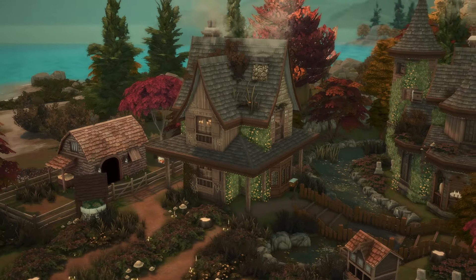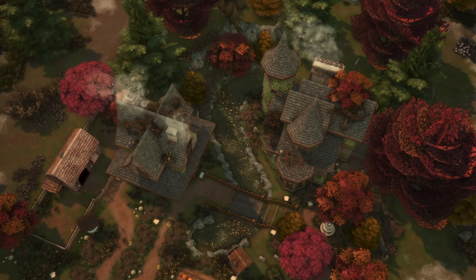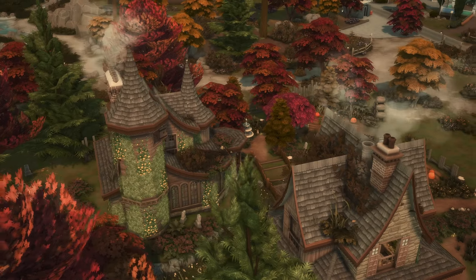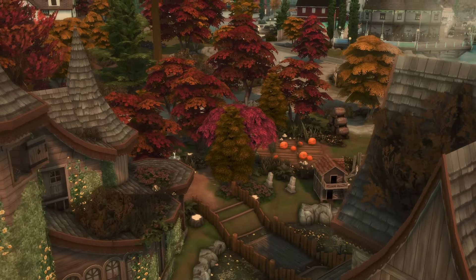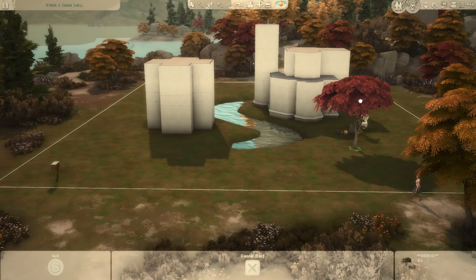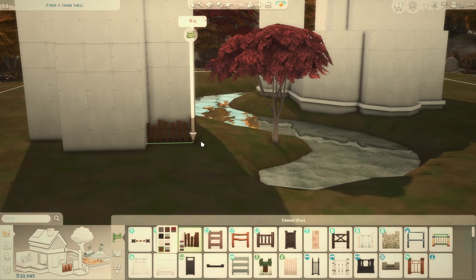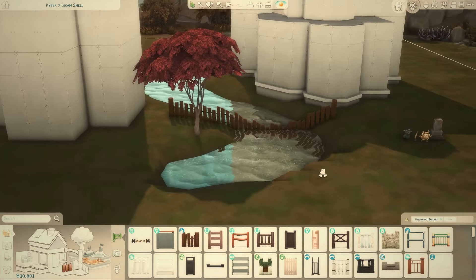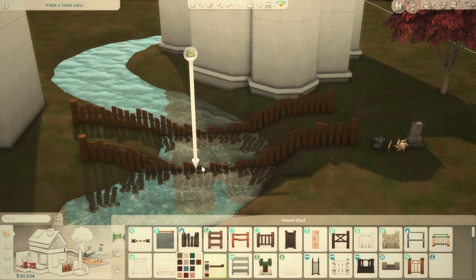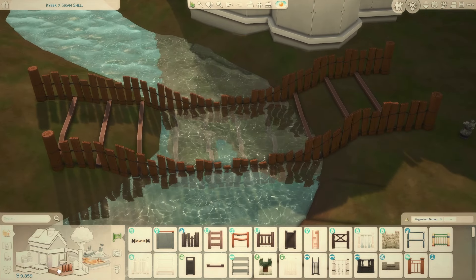Today I'm building in Copperdale on a 50 by 40 lot, and the house ends up costing around 112,000 simoleons. This can be split up into a rental residential lot if you choose to. When I upload this to the gallery it's going to be a regular residential lot because this is for a shell challenge. The house on the left ends up being a farmer's market with an apartment upstairs, and the house on the right is a two-bedroom house.